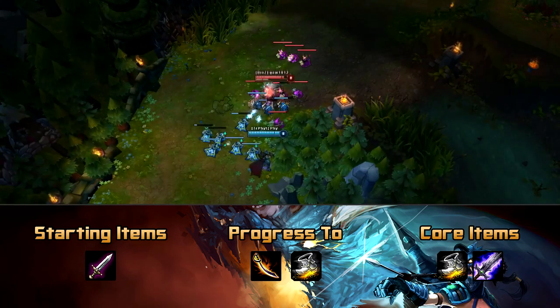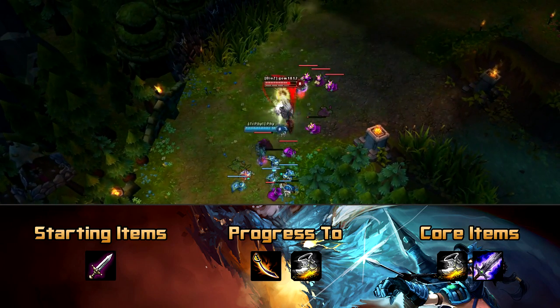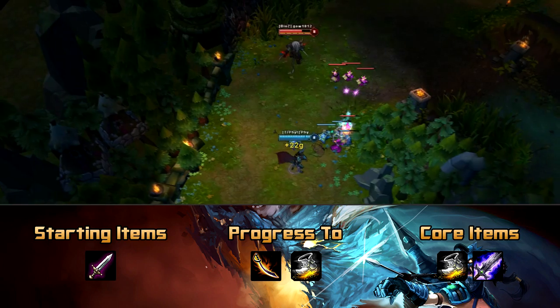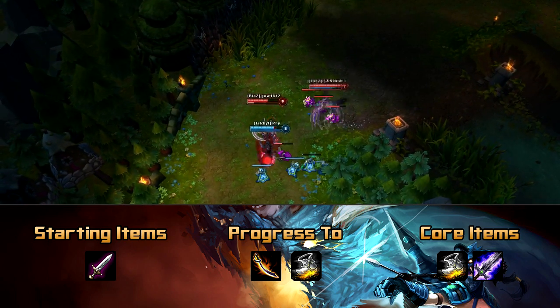Now the 2 items you want to work towards first are going to be your Cutlass and then your Berserker Greaves. I'll put the core item here as Blade of the Ruined King because I think it's the best option for her at the moment. The active gives you great kite potential, does a lot of damage to the enemy, and also heals you for a lot. It also gives you attack speed and lifesteal, which makes you a great duelist and synergises with your W really well.